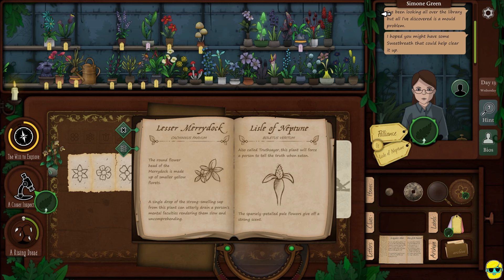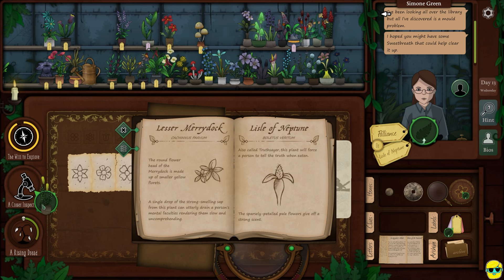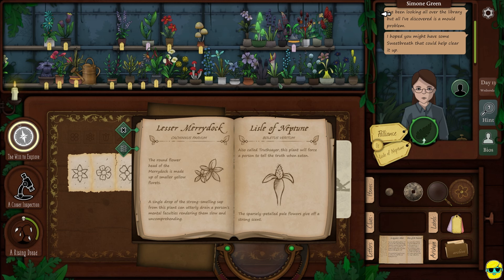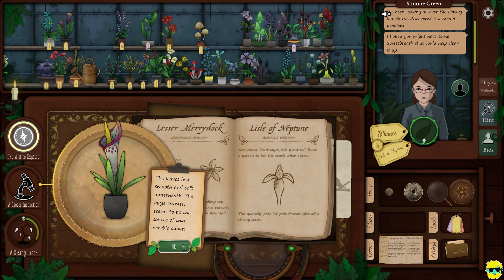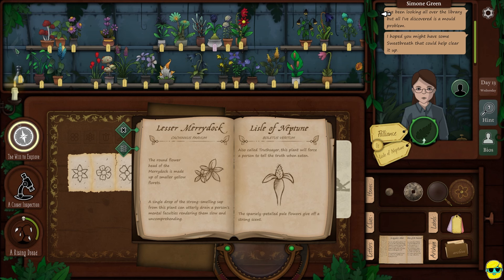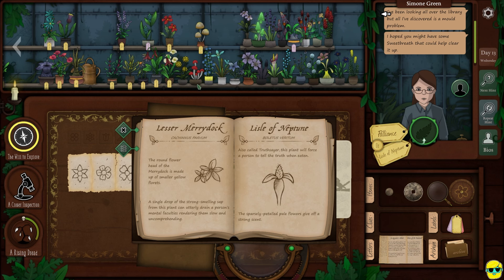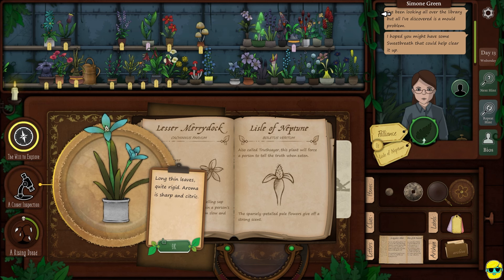Sparsely petaled pale flowers give off a strong scent. Do I have another unidentified plant that I forgot to add? Let me just double check to make sure there isn't something sitting over here. I've got that one — the good stuff. This looks like the Neptune.